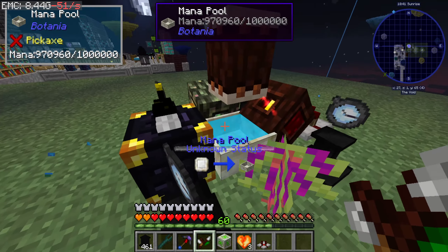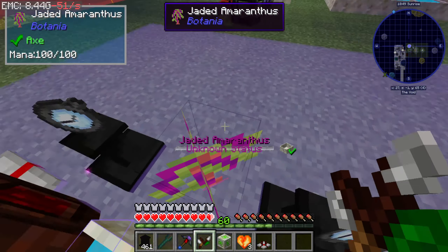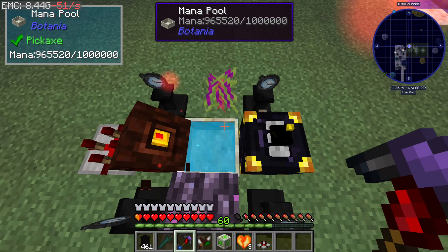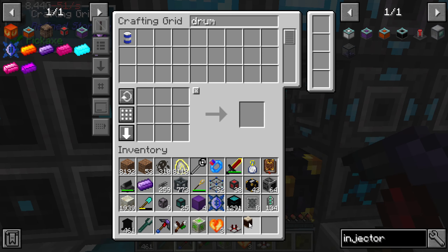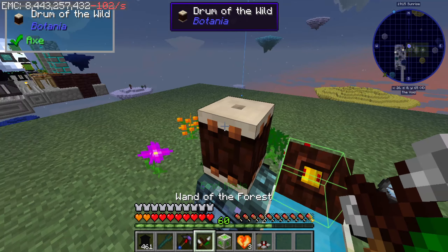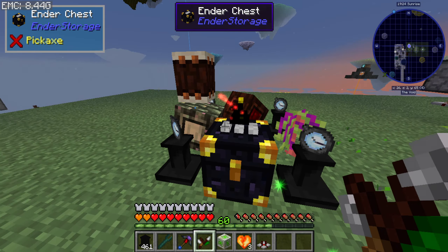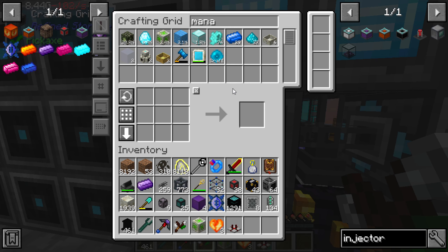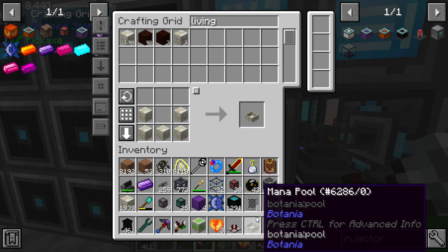Let's see if we can bind this. Yeah, but this stuff's in the way. Hold on — God damn it, the item collector. I'm gonna put it here. I'm then gonna take a mana pool, if I can make one. This is not what I came over here for. Damn it.